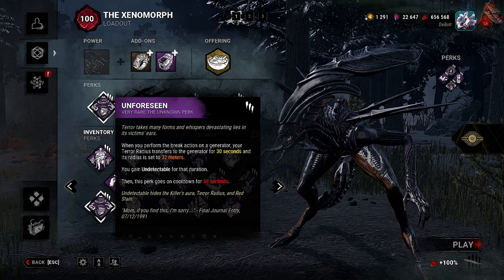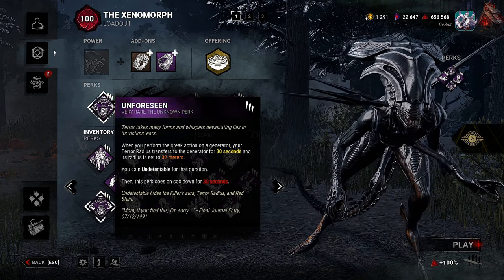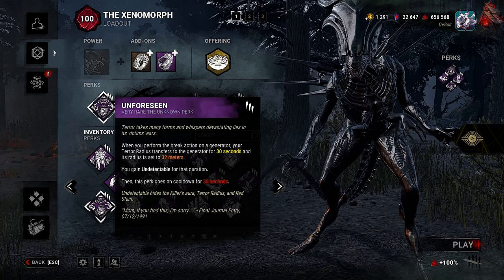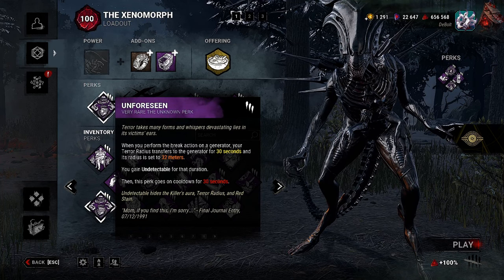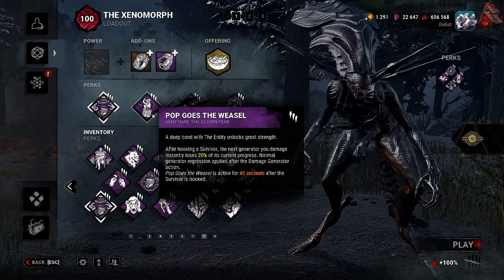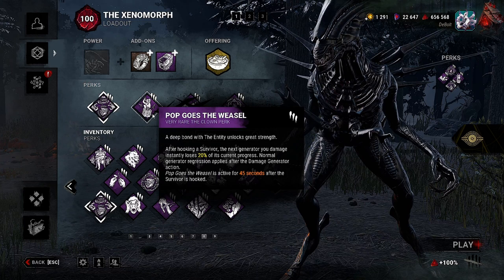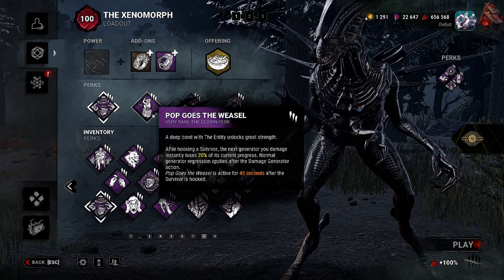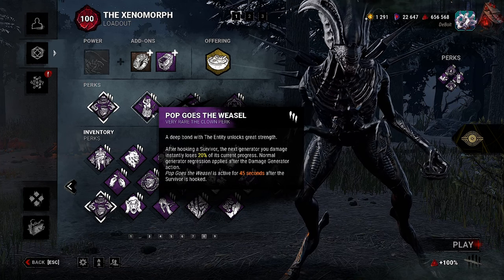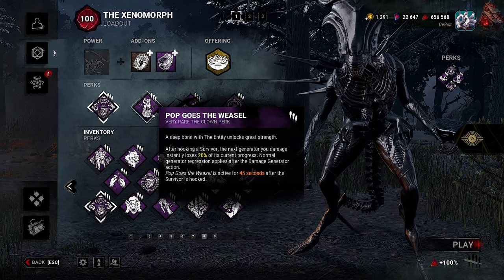We have Unforeseen: when you perform the break action on a generator, your terror radius transfers to the generator for 30 seconds and its radius is set to 32 meters. You gain a detectable for that duration, then this perk goes on cooldown for 30 seconds. Then we have Pop Goes the Weasel: after hooking a survivor, the next generator you damage instantly loses 20% of its progress, and normal generator regression applies after the damage action. Pop Goes the Weasel is active for 45 seconds after the survivor is hooked.